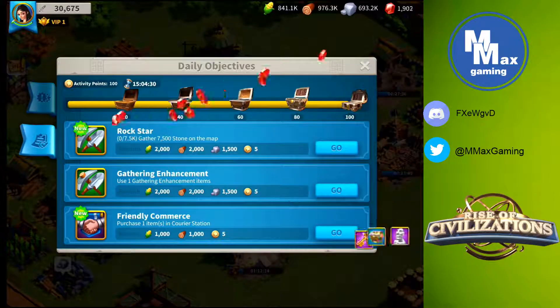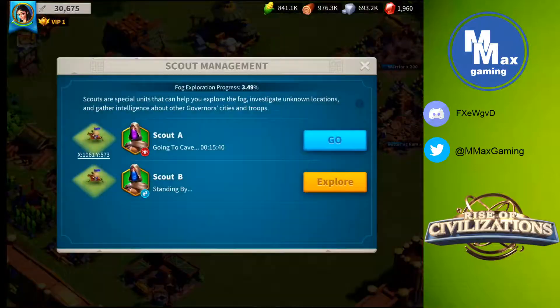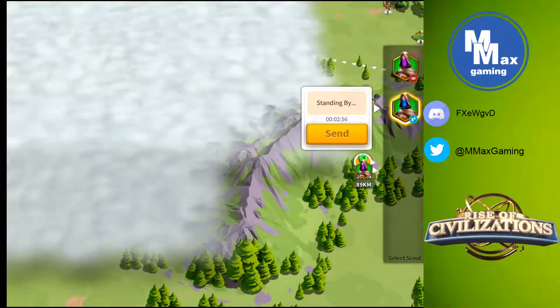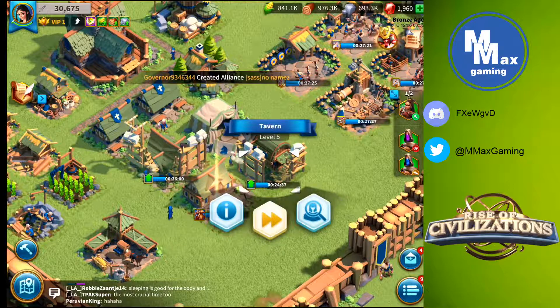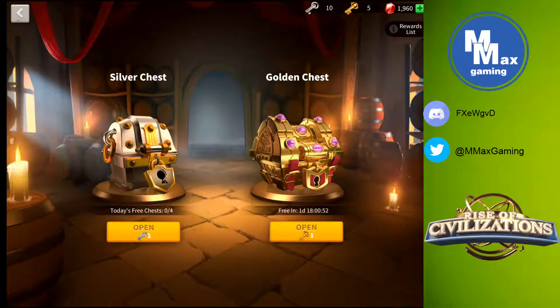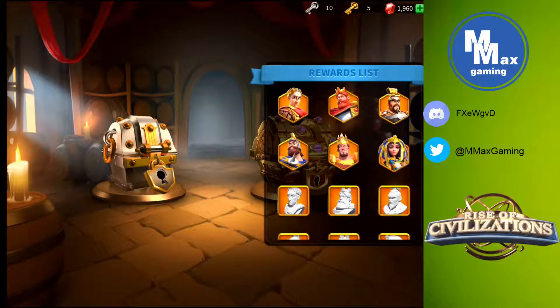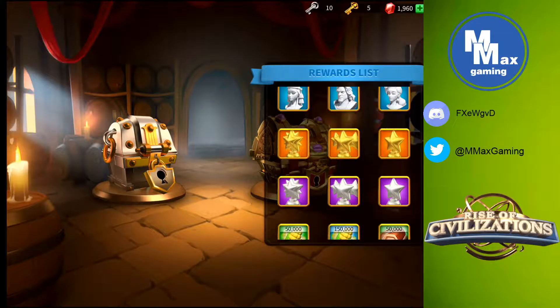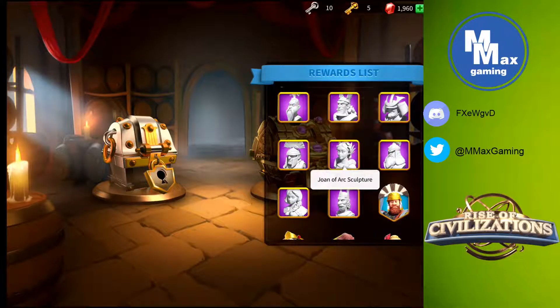I've accumulated a few keys over the first day and I want to open them with you to see what commanders we can unlock. That's a function of the tavern. We have 10 silver and 5 gold keys to open — starting with silver. If you're curious about available rewards, in the upper right corner under the gems there is a rewards list showing what's available in gold chests versus silver chests, and you can click any item for a description.